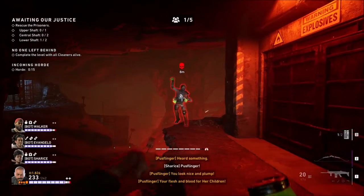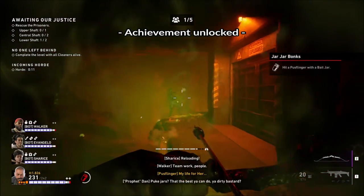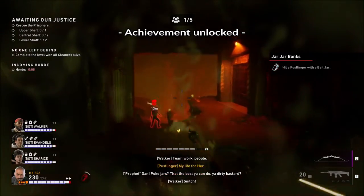Here we have one of the Puss Slingers, and we have the achievement: Jar Jar Bonks — hit a Puss Slinger with a bait jar.